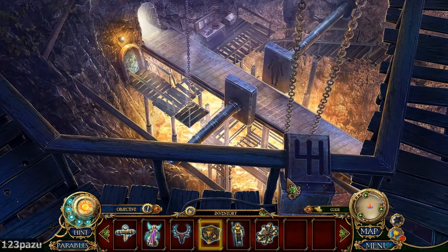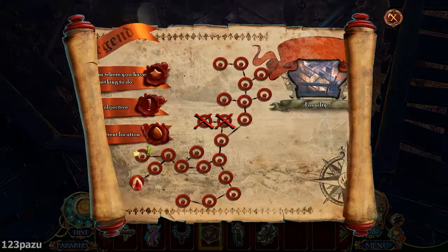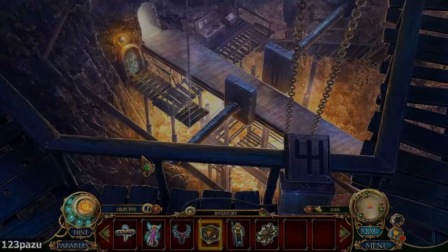Whoa, look at that. The bag holds something important — this is a symbol of powerful magical darkness. Moving back to the prison.